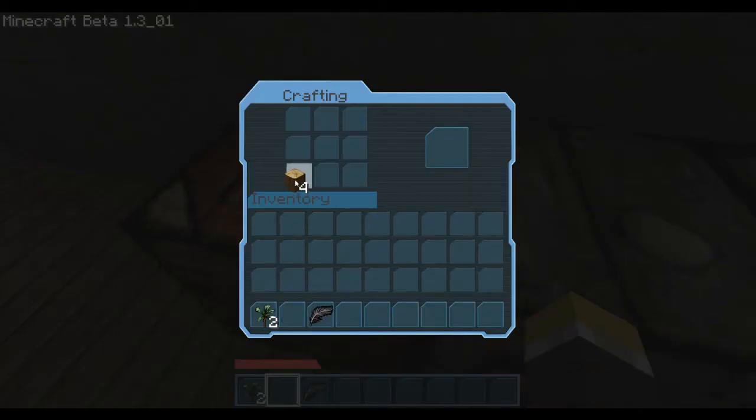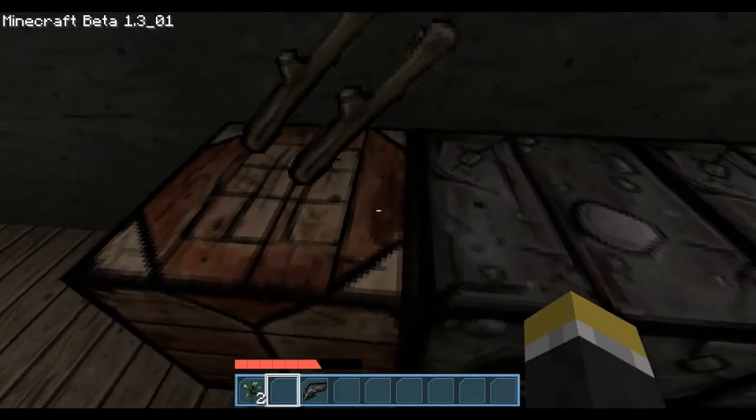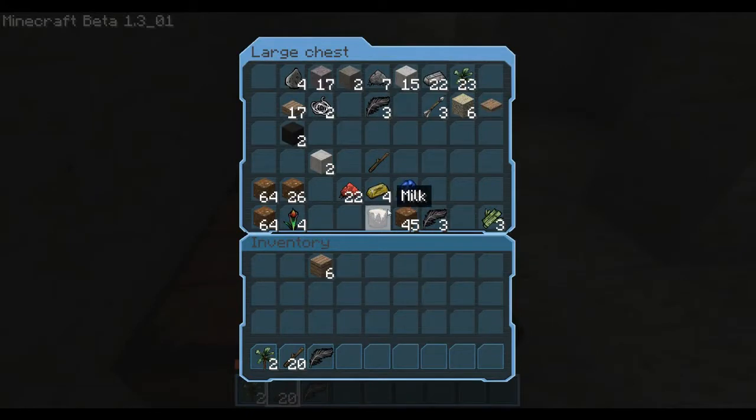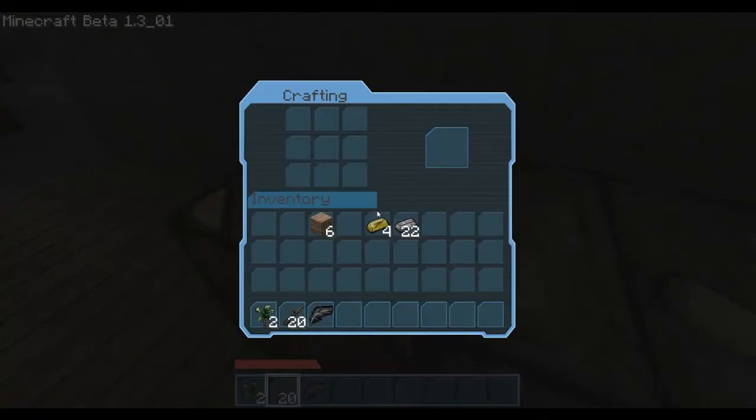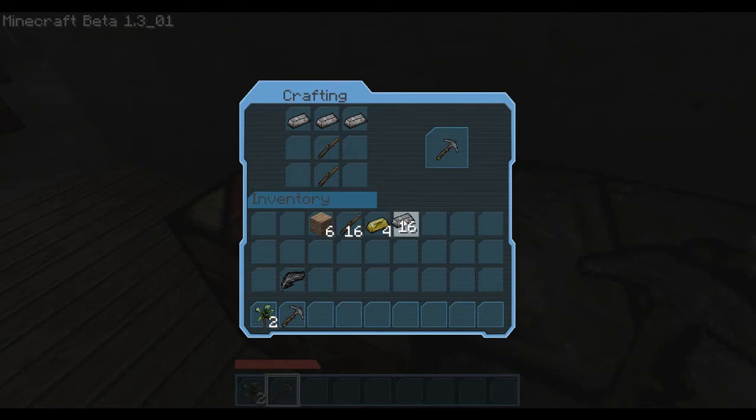Let's see... All empty. All my stuff is empty. I'm gonna have to look back through the last video and see what I actually got from that place, because I can't even remember. I'm gonna take my iron and my gold - you can't make a sword out of milk no matter how you try. I think I'm gonna have to go down into my little mine and do some digging. I'll take two pickaxes, make a spade as well.